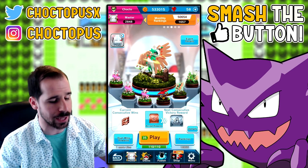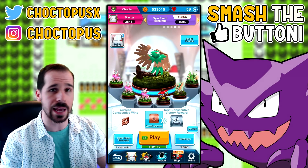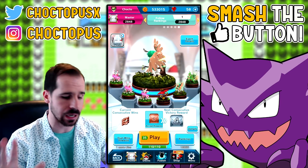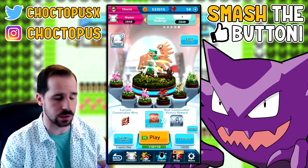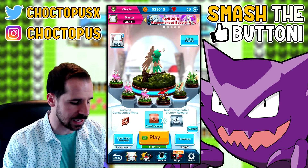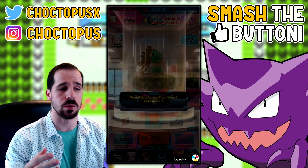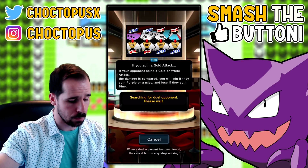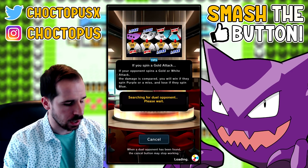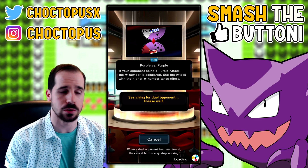We're gonna go in and play some matches. I'm currently 3-0 with the Grass deck that I built in my last video — link's in the description. I modified it a little bit: instead of going the Rowlet through Decidueye line, we're just gonna go straight Decidueye, because I think it's gonna be more beneficial early game — being able to move through Pokemon early instead of having to wait to evolve. All Grass Pokemon get plus 1 MP, up to 2 MP.